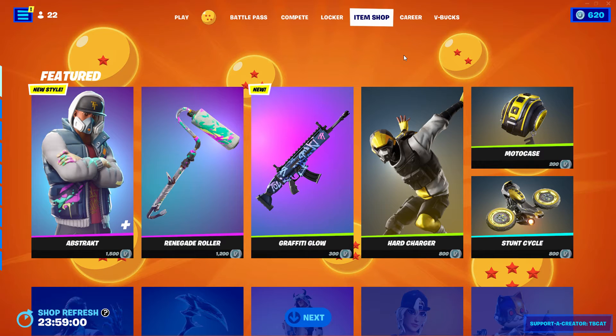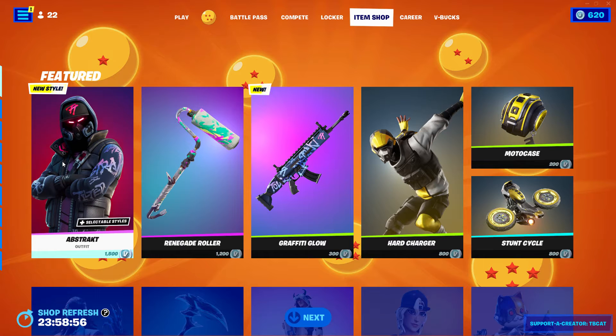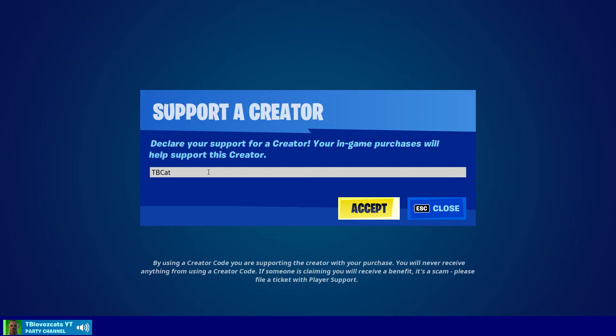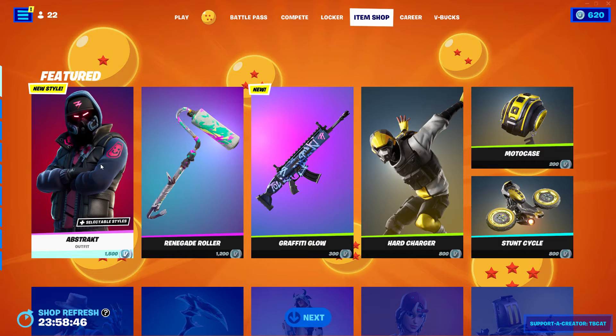What's up guys, welcome back to the daily item shop reviews. Today it looks like we have a brand new style for Abstract. If you want to support me, use code cbcat in the item shop — hashtag Epic Partner. It helps me out a ton and I appreciate anyone who does it.